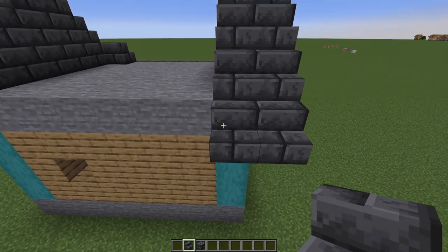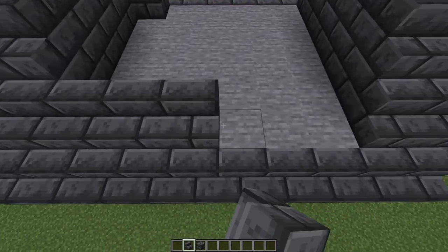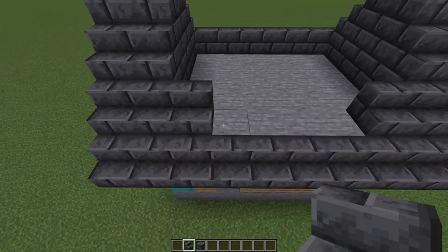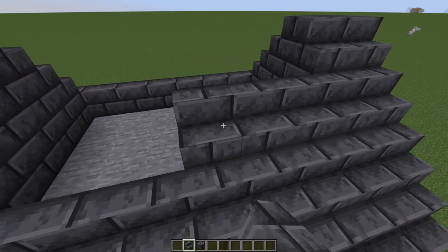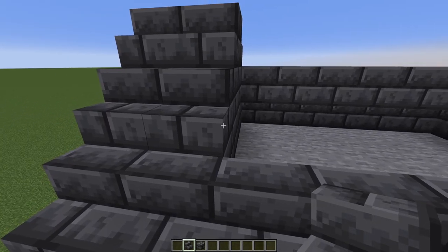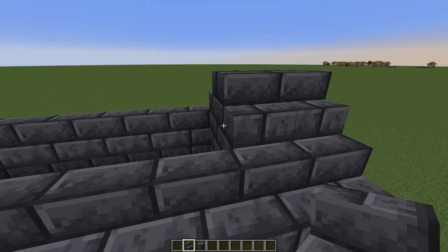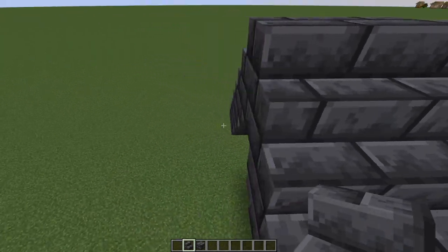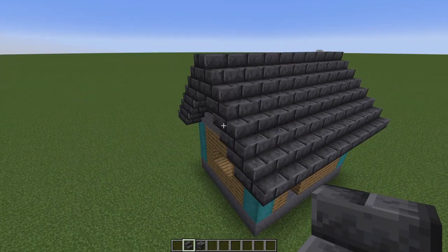We're going to fill this in — there's always going to be an overhang. It's up to you if you want to fill in the attic, but to me it's usually a waste of blocks, especially if you're playing in survival where resource gathering and time all tie in. Never feel afraid of going into creative mode to test things like this — that's what it's for. So now we have a nice little house.